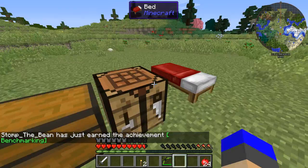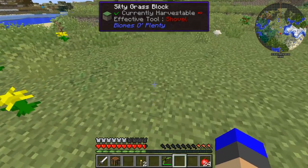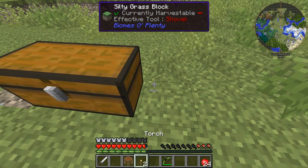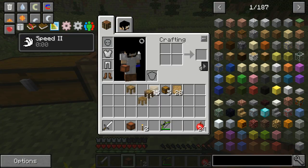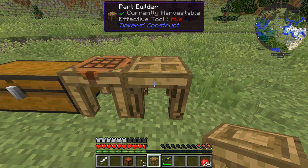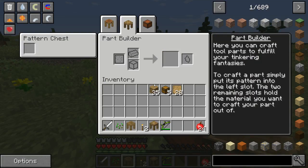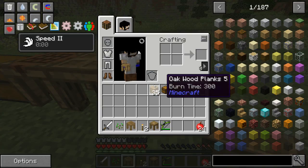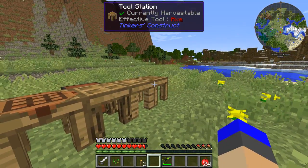Let's break this because we're going to swap it out for the Tinkers' table. We'll put this like so — that should be able to access that chest. Yes it does, cool. Then we need the part builder. If I open that, that's got the pattern chest connected to it. Then we have the tool station and the stencil table. That is all our Tinkers' stuff sorted.